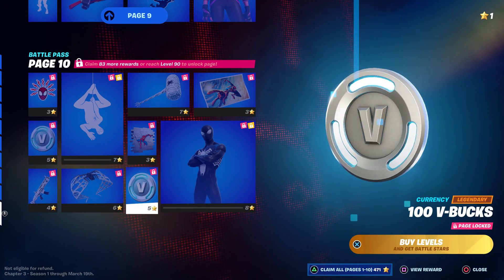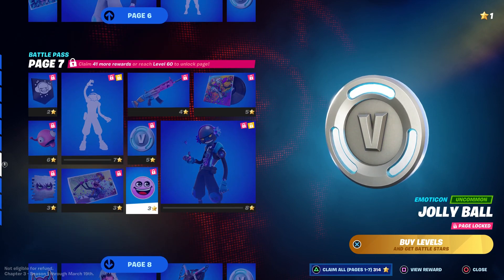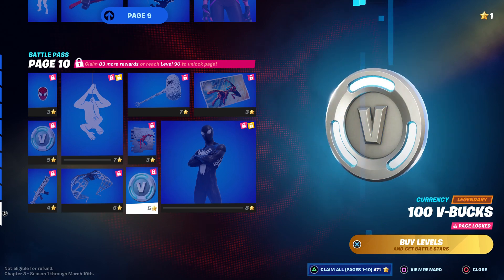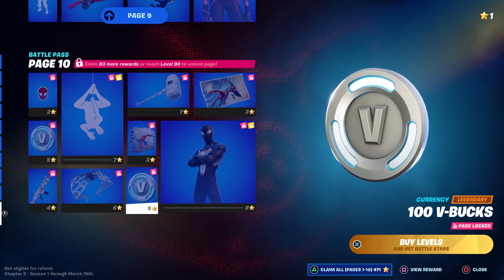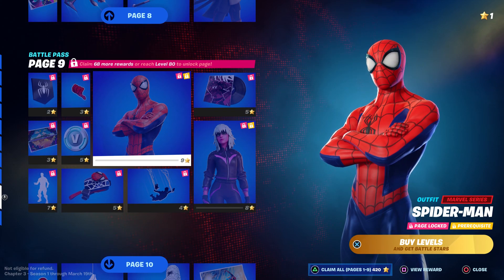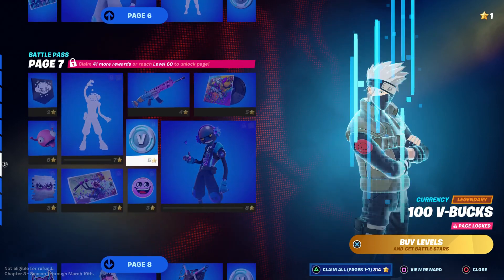To unlock everything on this bonus page it costs around 471 battle stars — roughly 500 in total to unlock literally everything. You also need to be at least level 90, which I know seems really really hard to reach.